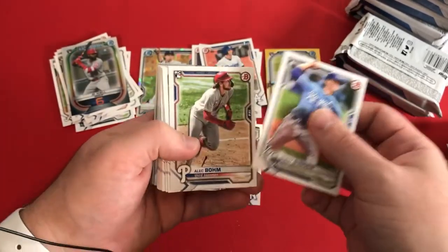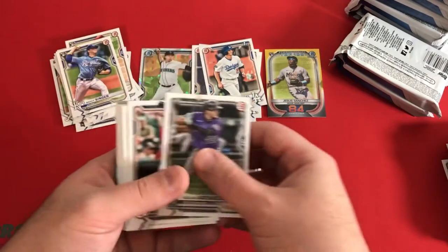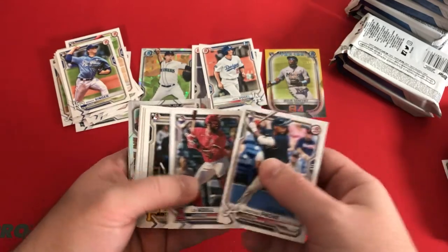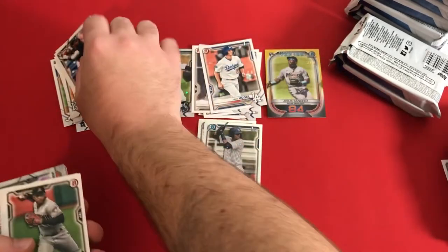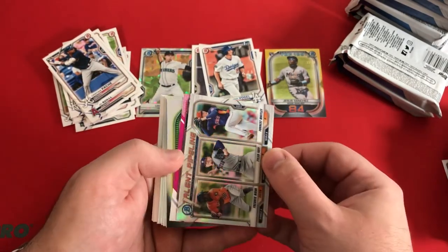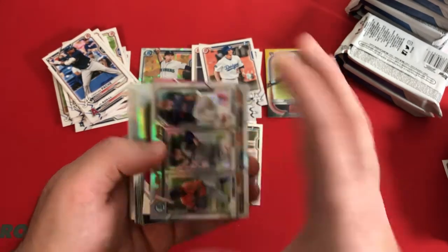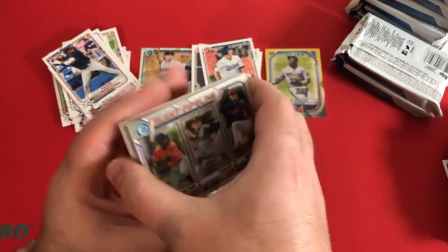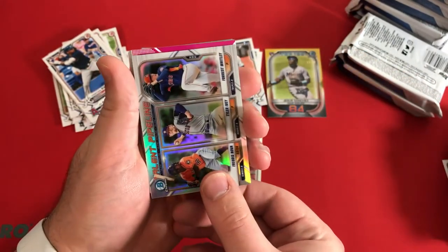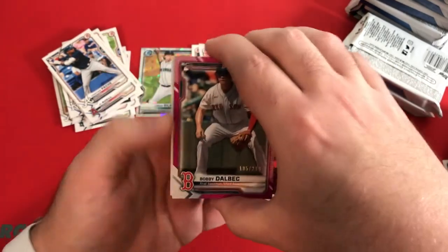Brady Singer, Alec Bohm. Getting a little mic cord for my lavalier mic in the camera there. Nolan Arenado, Juan Soto, Aaron Judge, Mike Yastrzemski, Bobachet, Christian Pache. There's another Joe Adele, Q. Bryan, Spencer Howard. Ketel Marte, Votto, Kestin Hira. And we might have something. Is that a chrome? It looks almost like a paper. Talent Pipeline — Houston Astros. I saw the orange and gray and thought it was Detroit Tigers. This is going to be a Bobby Dalbeck paper out of 299. Nice rookie card parallel.